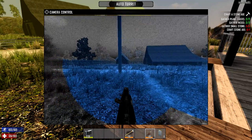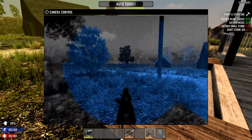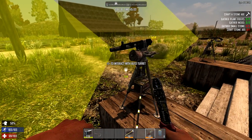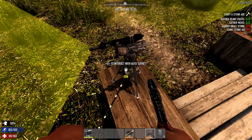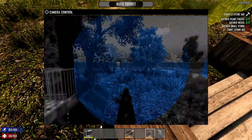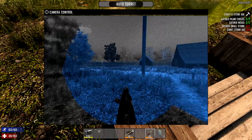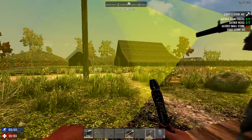The direction it's pointing is where it's going to look for movement. You can leave it pointed in any direction you want. It doesn't matter which way you place it — you can rotate it around with just the camera angle. Leave it facing the direction you want to guard, then escape back out and it will continuously face that direction.